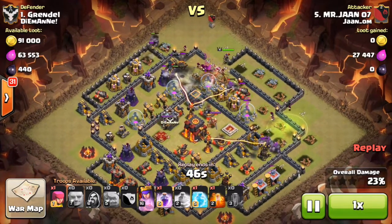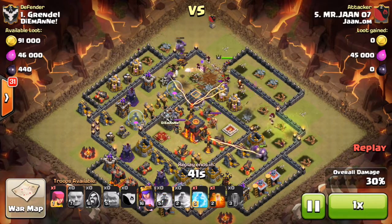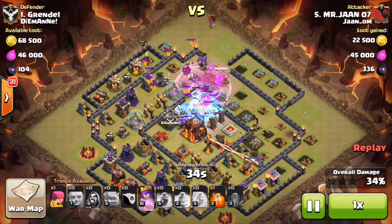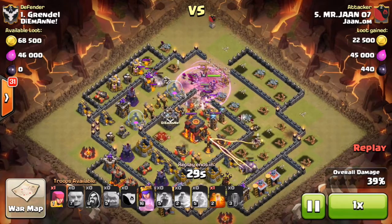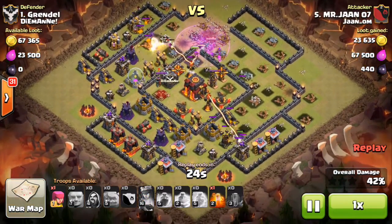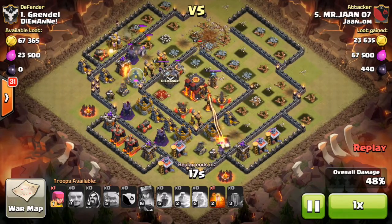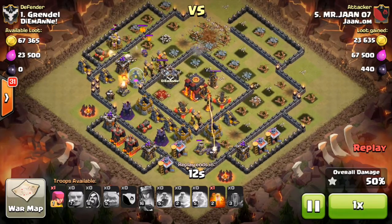The Inferno Towers are going, X-Bows are going. The hound is still up — that hound is such a beast. Down goes the rage spell. The queen is moving slightly towards the core. The freeze spell goes down — not the greatest freeze, only takes out the inferno and one X-Bow. You could have dropped that better and taken out those two testers at the same time. The queen is on her way into the core, testers are going, royal cloak is now gone. The golems are going around the sides, the lava pups are still going on those golems. The queen is just about to go down — there's no way she's going to get the Town Hall. Down she goes.